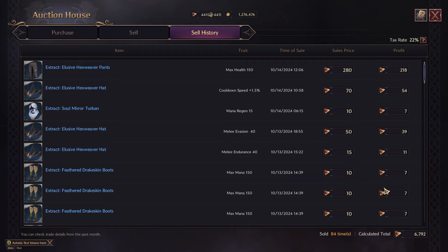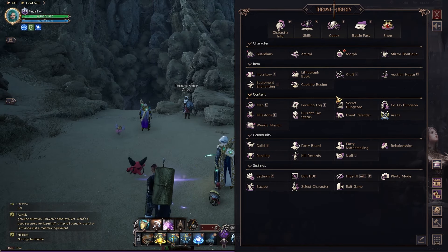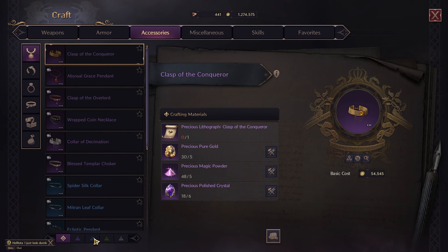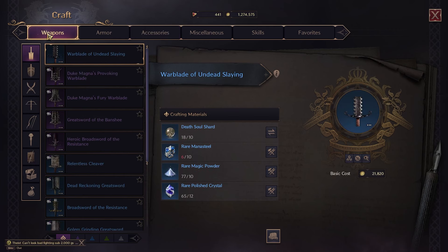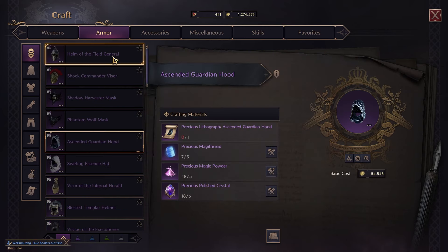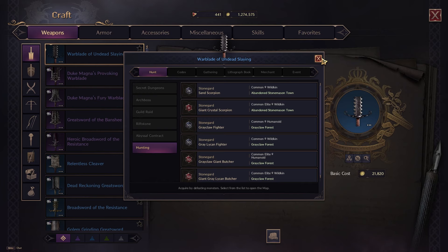If you're still confused on where to find any of your gear, one of the best places to check is your crafting option. In here you can see all the gear available — hitting 'acquired from' will show you where to obtain it, whether from killing monsters, guild bosses, arch bosses, secret dungeons, riftstones, abyssal contracts, gathering, or your lithographs. This has all the locations from best-in-slot all the way down to green grade.